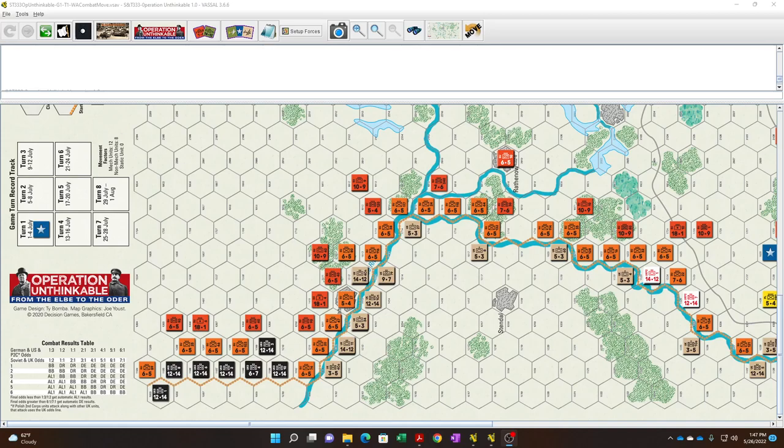We're back with Operation Unthinkable, Strategy and Tactics issue 333, simulating Churchill's or Allied tentative plans — maybe even Patton's dream — for attacking the Soviets about two months after the German surrender in the first week of May. The Western Allies are attacking the Soviets, hoping to drive through, take Poland, and have Stalin go to the negotiating table and let Poland stay under Western Allied influence.